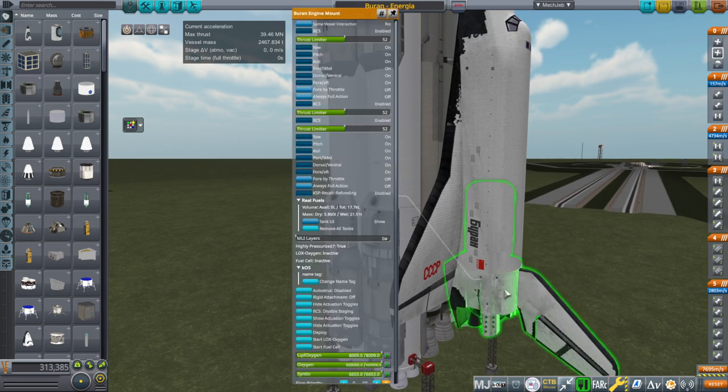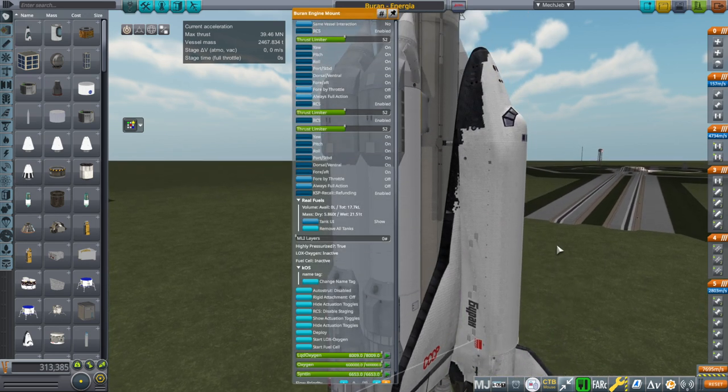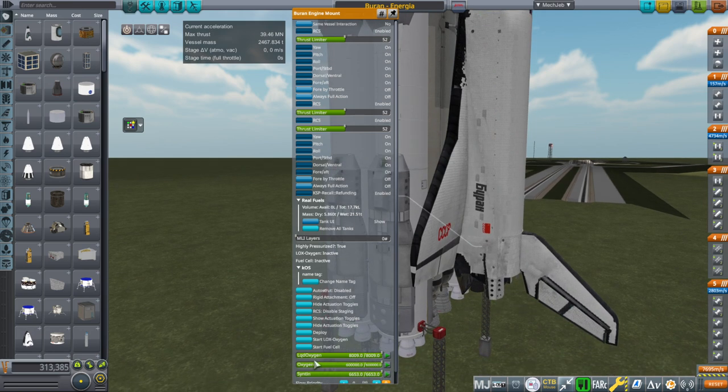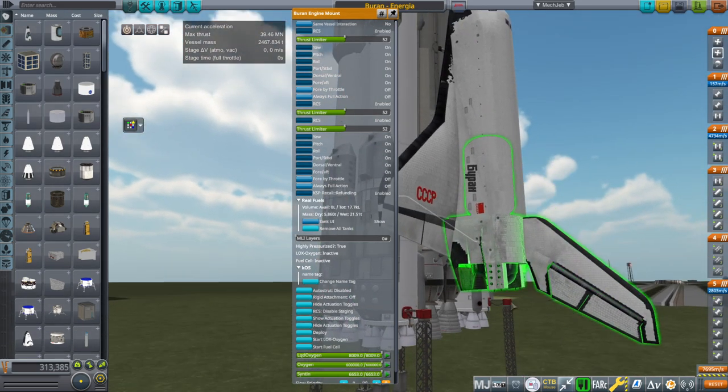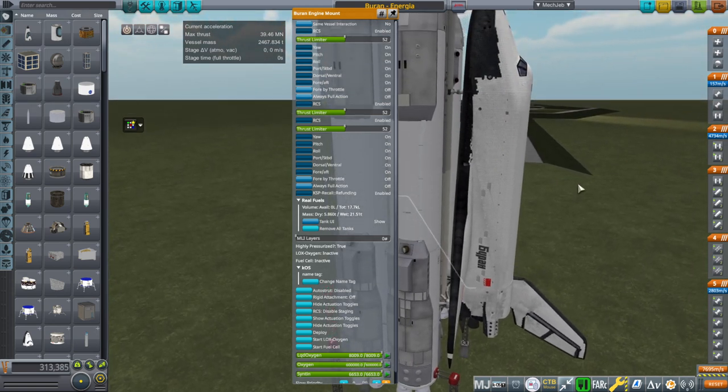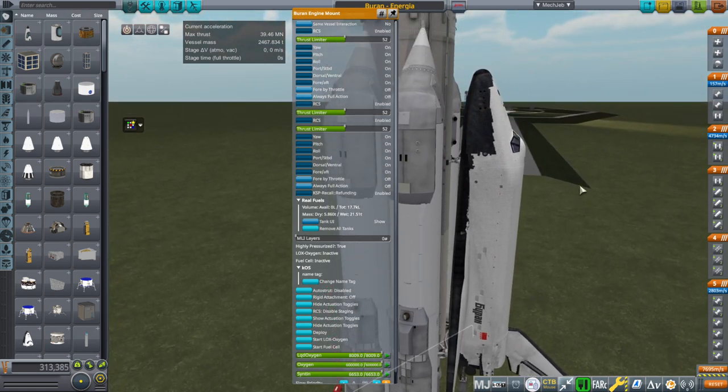So it's possible that that would work better. Keep in mind that the RCS on Buran is interesting in that it actually uses the oxygen gas - not the liquid oxygen, even though the main engines use the liquid oxygen. And you have to use this LOX2 oxygen converter to produce your oxygen gas for the RCS. So that's one of those little complications.